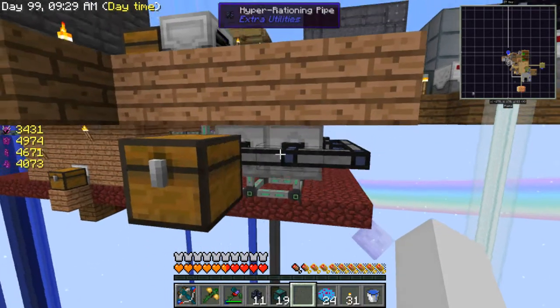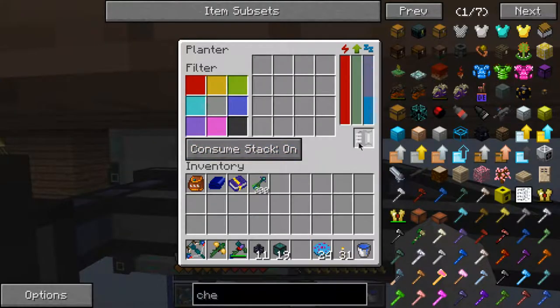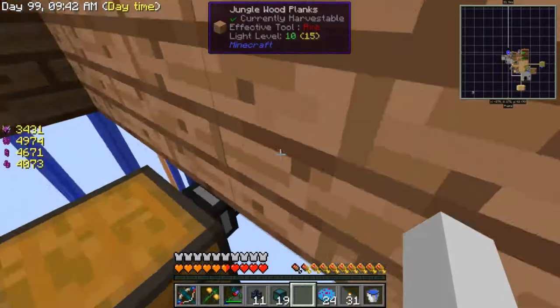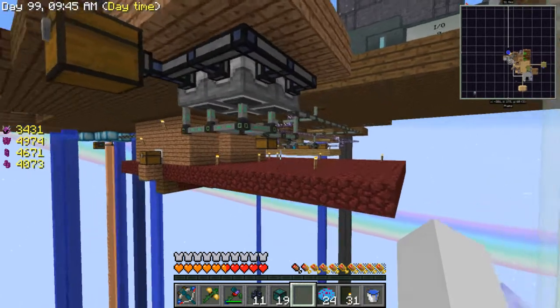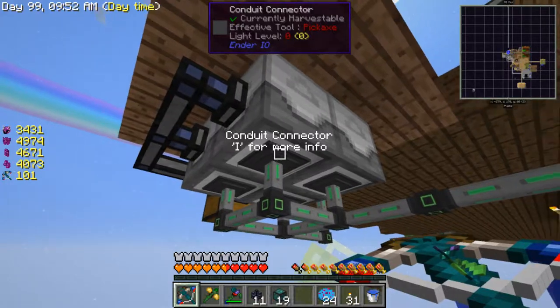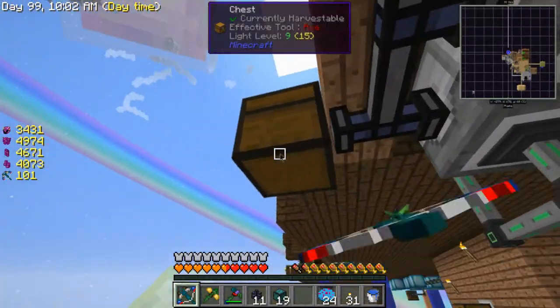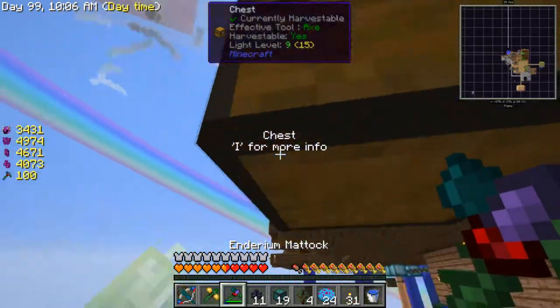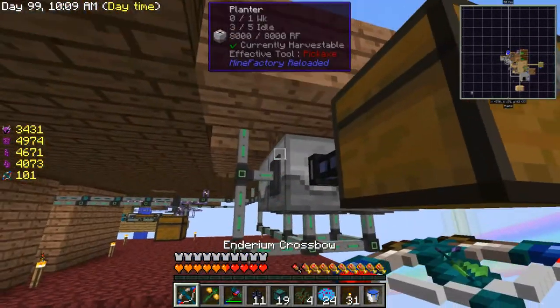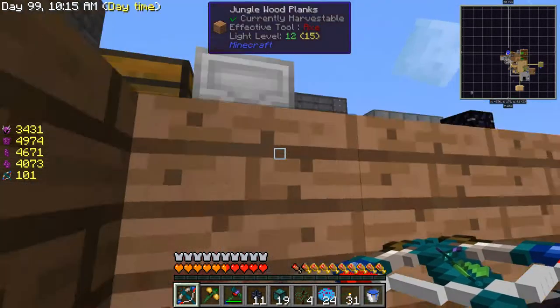That's not going to work - it does not work. The problem is that I don't have that many settings to fill up all of these 16 slots. That's why I want to use hyper rationing pipes so one of these goes into each one, but maybe there's a simpler way with the item conduits.